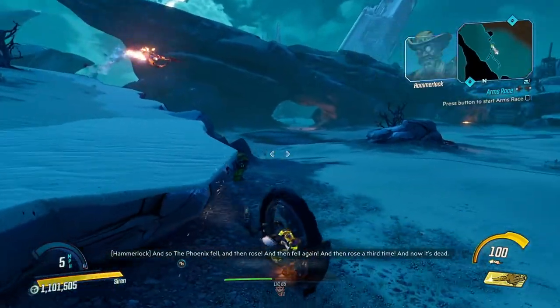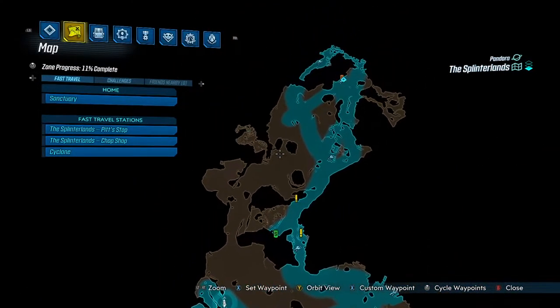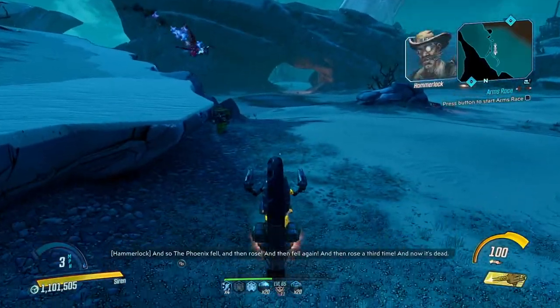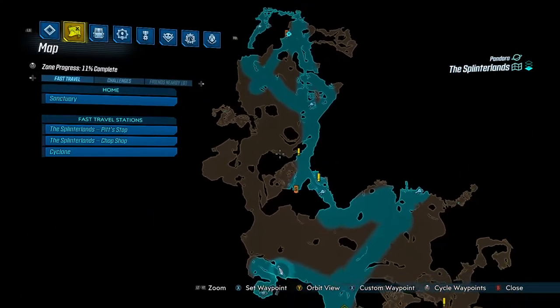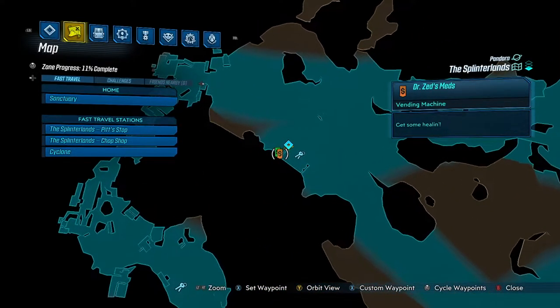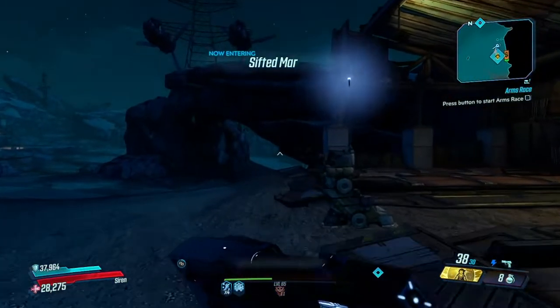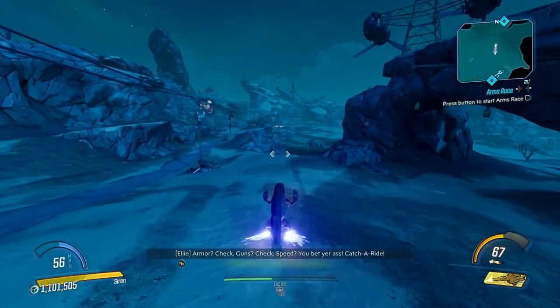Now while we're here in the Splinterlands, we might as well clean up the other two farms. It's actually going to be a lot easier if you just go to this fast travel. You want to go all the way down to this one here — this is just the way that I take normally, usually a lot easier. There's a car station right here and you get rather close to the next spot that we want to go to.